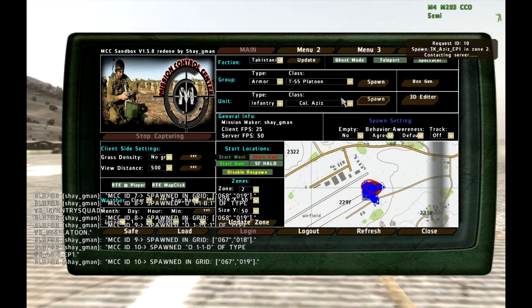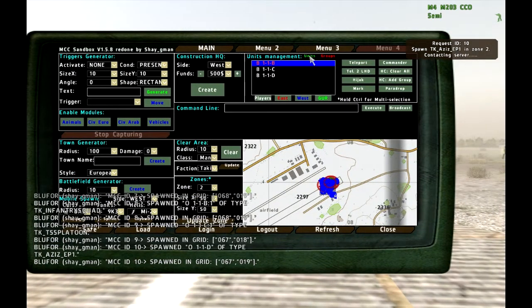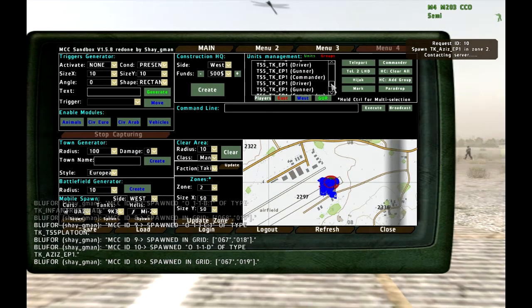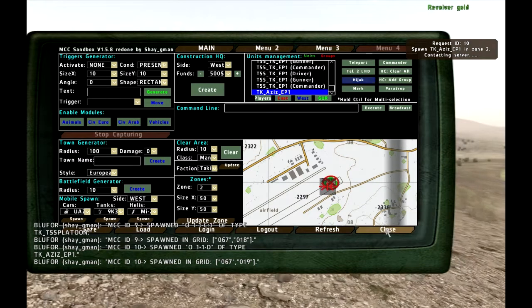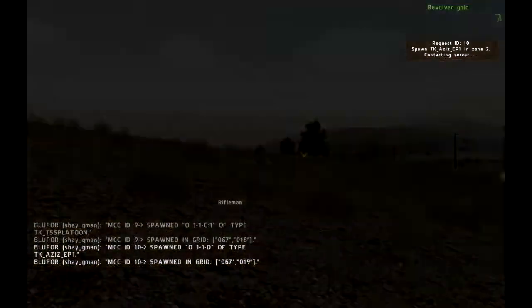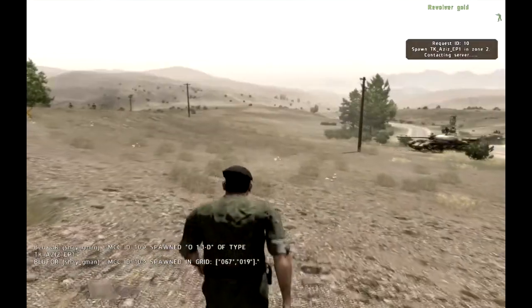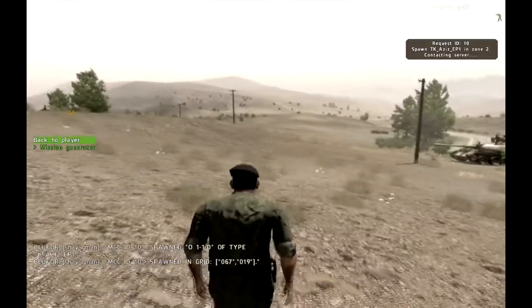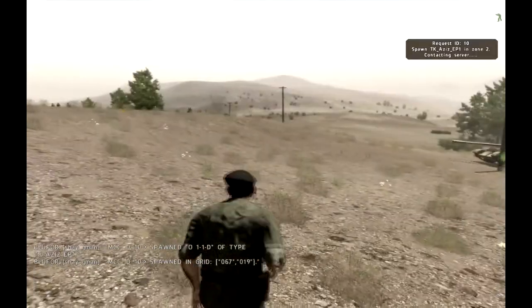Let's move to infantry and make a colonel — where is Colonel Azir? Here it is. Let's spawn it. Now we've got a commander over there. Let's move to unit management, move to units east, find Colonel Azir, and hijack him. Now I am Colonel Azir. This is a dedicated server, so it takes a second or two before I can take control.